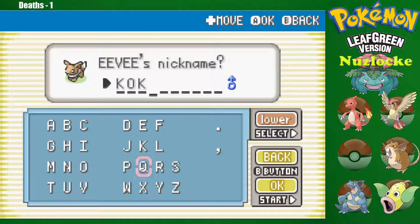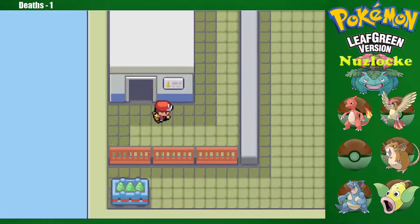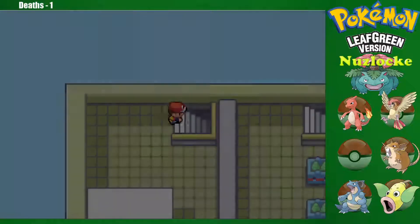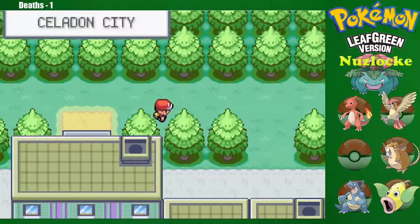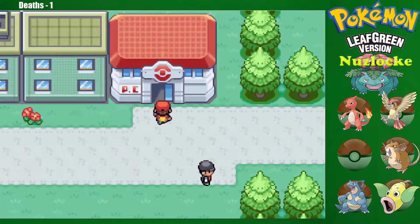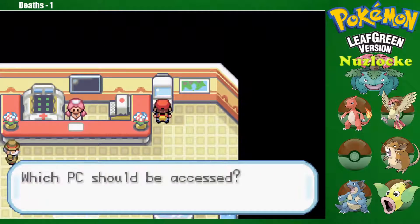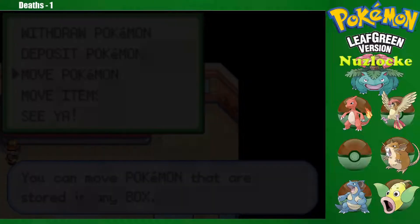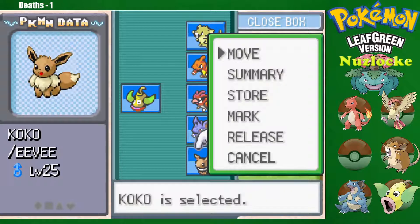All you have to do is come up here and grab yourself an Eevee. Eevee is one of those Pokemon that can be turned into anything pretty much — we can turn it into Vaporeon, Flareon, or Jolteon. I don't think we can get Espeon and Umbreon right now, but yeah, we just copped ourselves an Eevee — just kinda yoinked it off the table! It is the only way to get one in this game. I'm gonna name it Coco, because of a special request. Level 25 — that's actually not too shabby.